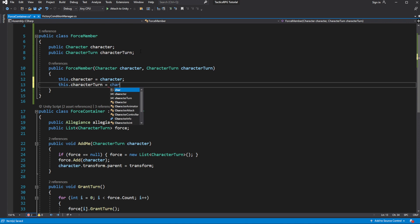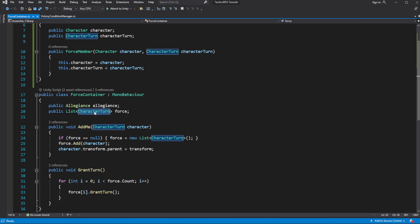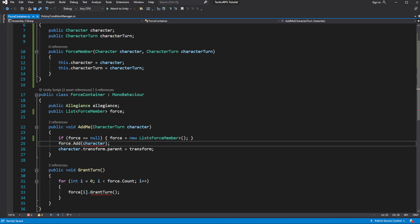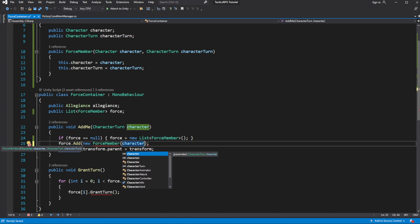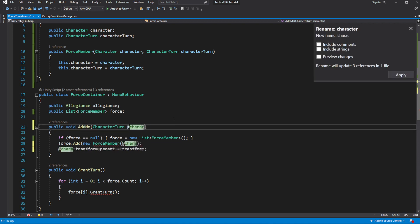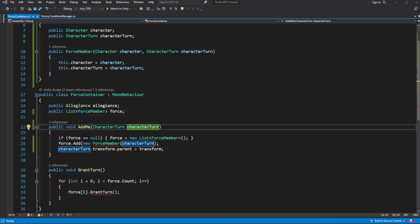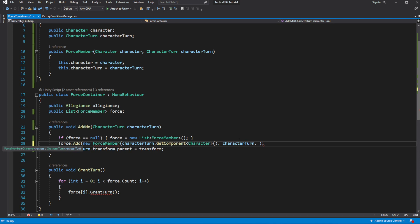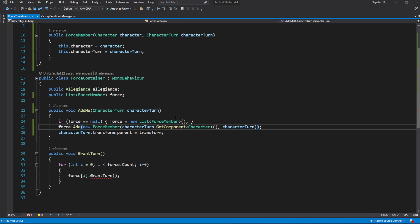Use it in the force container to store references for each member of the force. Let's rename the parameter to character turn to avoid confusion with the character component. Fix the grant turn.